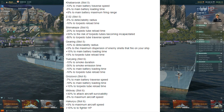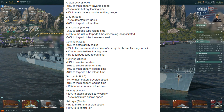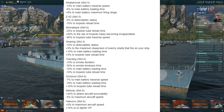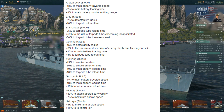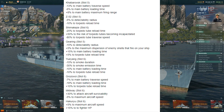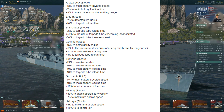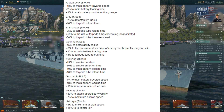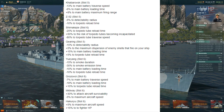Gearing — slot 5, again concealment. Negative 50% detectability radius, so this could potentially make it the stealthiest tier 10 destroyer now. Plus 5% to maximum dispersion of enemy shells that fire on the ship, but 15% to main battery load time and plus 5% to maximum torpedo range. So you're going to feel it a little on reload time, but potentially being the lowest detectability tier 10 destroyer will be pretty massive. It might be worth it — honestly it might be worth it.